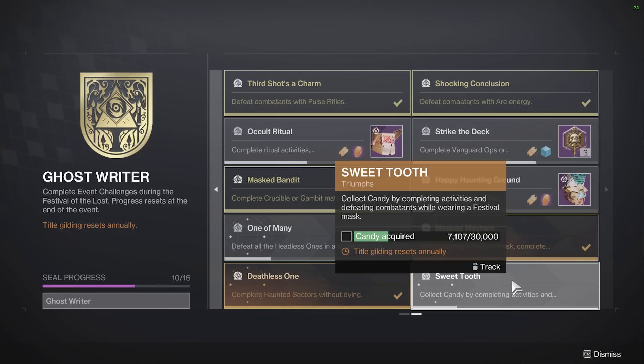Sweet Tooth — 30,000 candy. Remember when I said leave the mask on? You do not want to stop earning candy. If you are going for the Gilded Title, this is going to take you a little while. Higher-level activities like high-level Nightfalls could give you like 500. It's still a ton of activities, so you're just going to have to play a lot over the next three weeks.